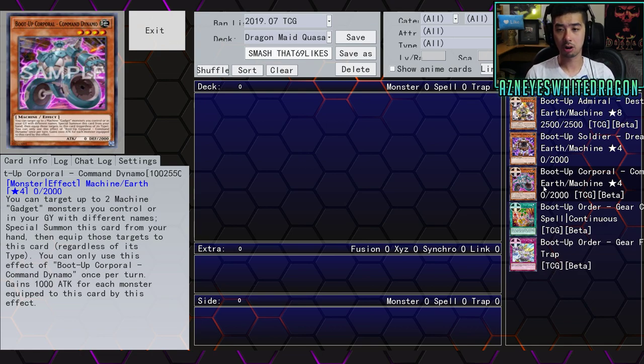By the way, some of the names or the wording on the card might change, because these are from the OCG translation — they had it up first technically. But as I said, it's gone now. That's Command Dynamo.